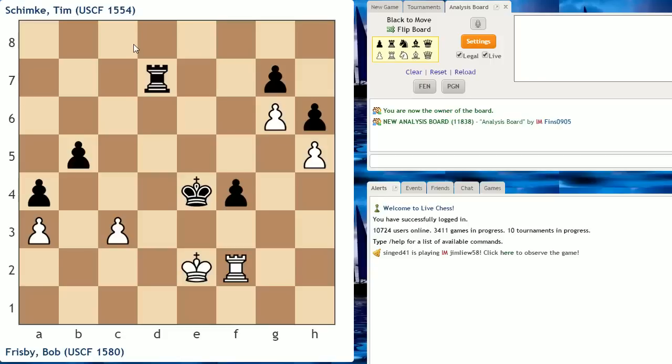Hey guys, this is John, and I'm back with another student spotlight. There was a really great response to the first student spotlight, which was Marco's Magnificent Move. I highly recommend you watch that if you haven't. So I decided to record another one here, and this is based on a game that was played on January 6th, so not that long ago, by my student Tim Shimke, who's up here in the upper left-hand corner. He's playing the black pieces in this game, and his opponent is Bob Frisbee. Pretty close in rating, these two, and this game was played in Rochester, Minnesota at the Rochester Chess Club.